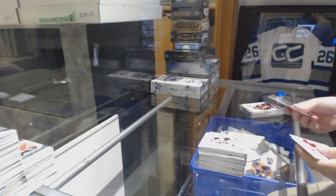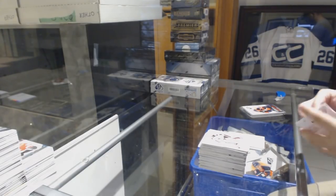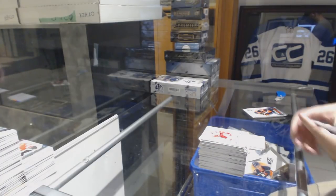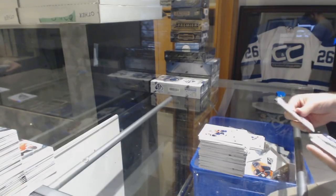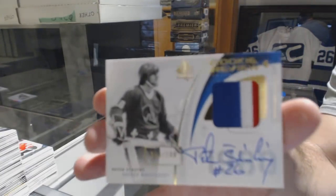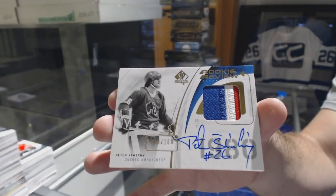So I'm kind of curious when the last duo from the same team got 50 goals. I'm guessing it's got to be Jagr and Lemieux, or Gretzky and somebody, right? SP Essentials for the LA Kings, Drew Doughty. And wow, that's just filthy — numbered to 100, Rookie Review three-color patch auto for the Avalanche, Peter Stastny. Beautiful card, Stastny for the Avs.